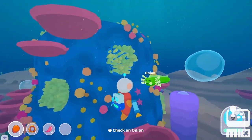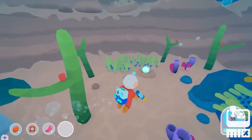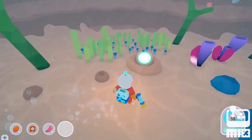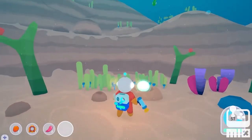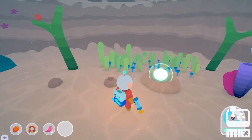When evolved Lodls swim around for a bit, they'll eventually lay an egg. After a bit of time has passed, the Lodl eggs will begin to hatch. You can tell how close an egg is to hatching by communicating with it — the louder the response, the closer it is to hatching.